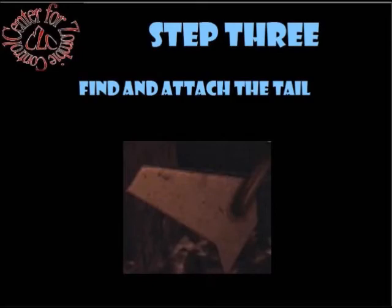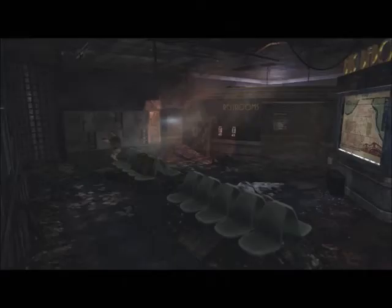Next you'll need to add the tail piece. It is located under the phones by the restroom. This piece is hard to see. Hold X to grab the part — this prompt will appear on your screen. Add the piece to the building station.